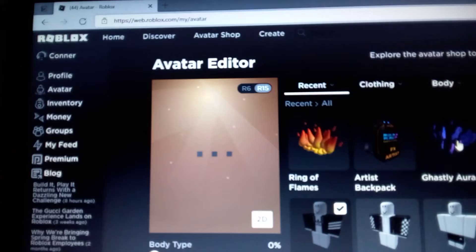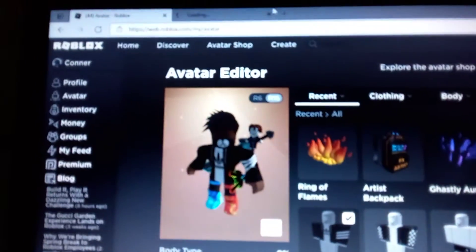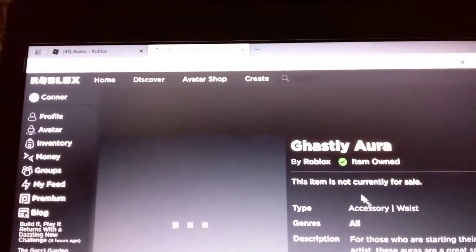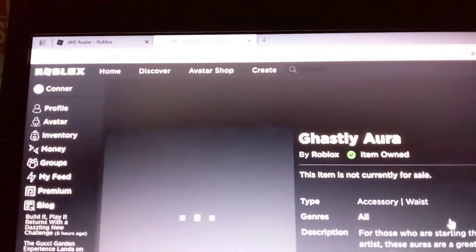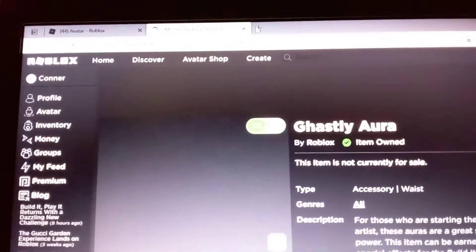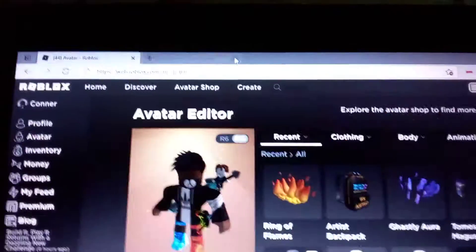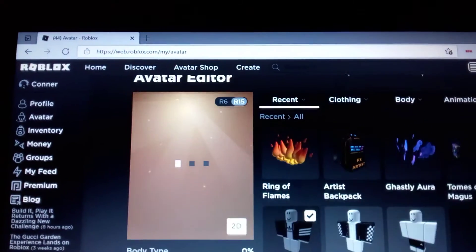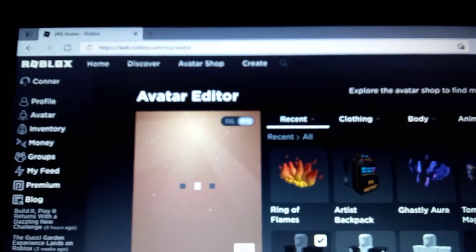And then the Ghost — I'm not sure what accessory type it is, but yeah, it is a waist accessory as well. So we have two waist accessories, one back accessory, and one shoulder accessory. We're gonna put these on now.